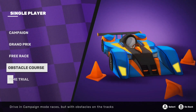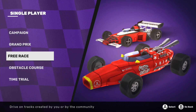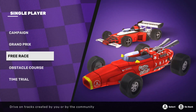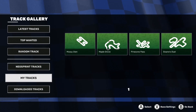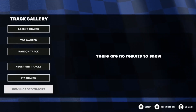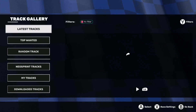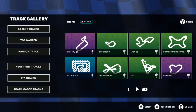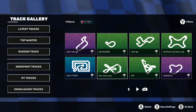I love the sort of Le Mans prototype car with the Atari logos on it and the Pong logo, which is really cool. It just looks really cool with all the Atari logos on it. So let's do a quick race — you can play your own tracks or download tracks. Let's check what's available: top, wanted, latest tracks.